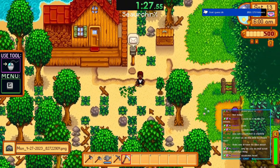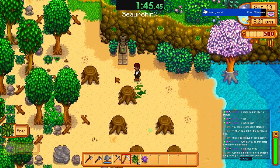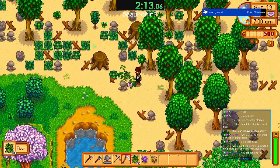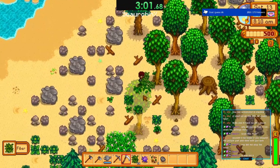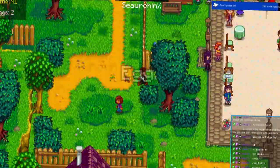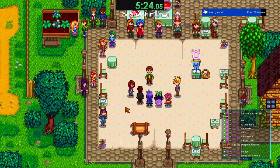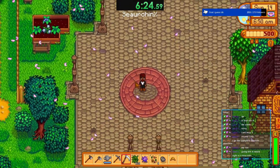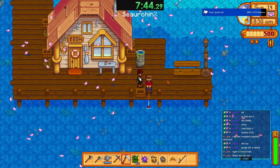My sea urchin is here — yippee! What you do for the rest of the time before the egg festival starts is you chop fiber. See if you can get the wilderness hat, because if you get the wilderness hat you basically guarantee yourself a top spot on the leaderboard. I don't think I'm getting the wilderness hat, so now I just go over here and do the egg festival.